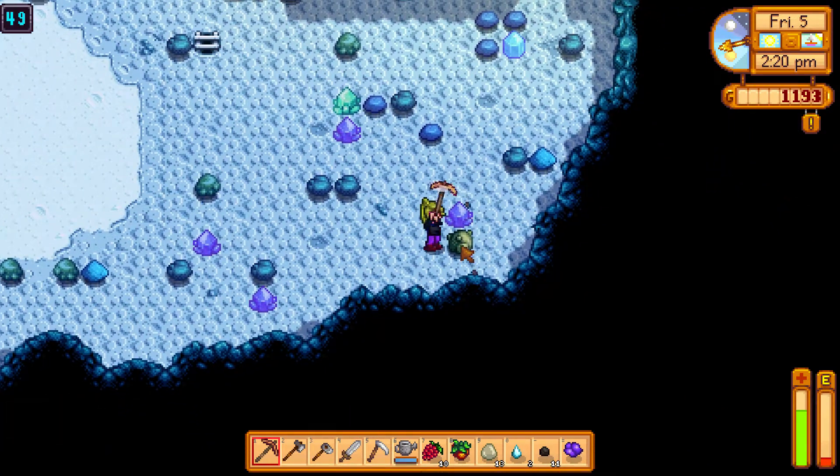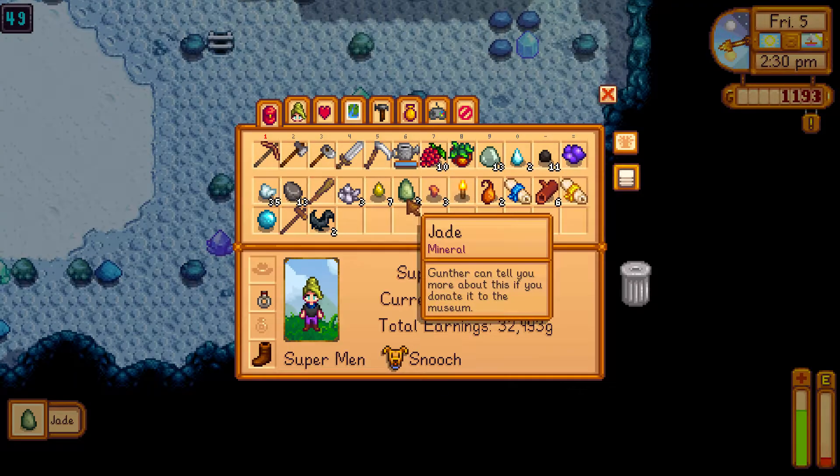When you break this stone you get the jade. So if you want the jade, make sure you break the green stone and you can get your very own jade.